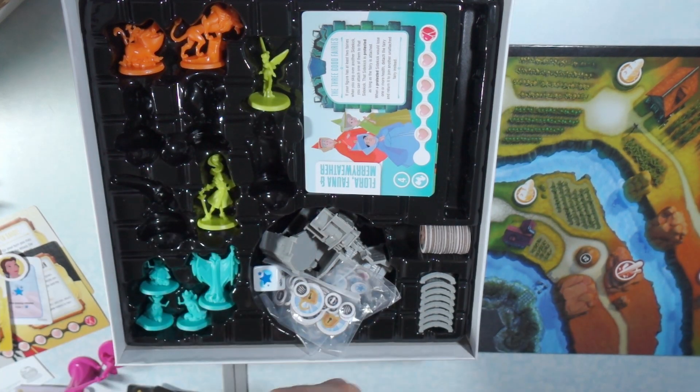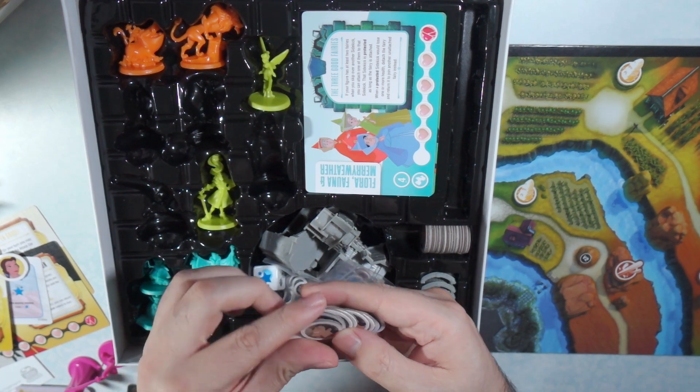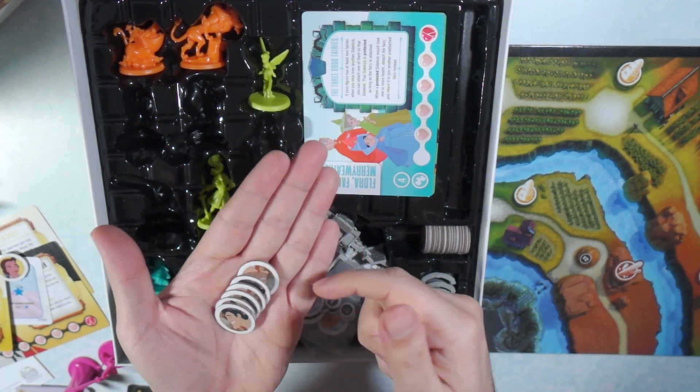You need one of those. Each villain has their own type of play — they're pretty asymmetrical. So Gaston is going to take these Gaston face tokens.